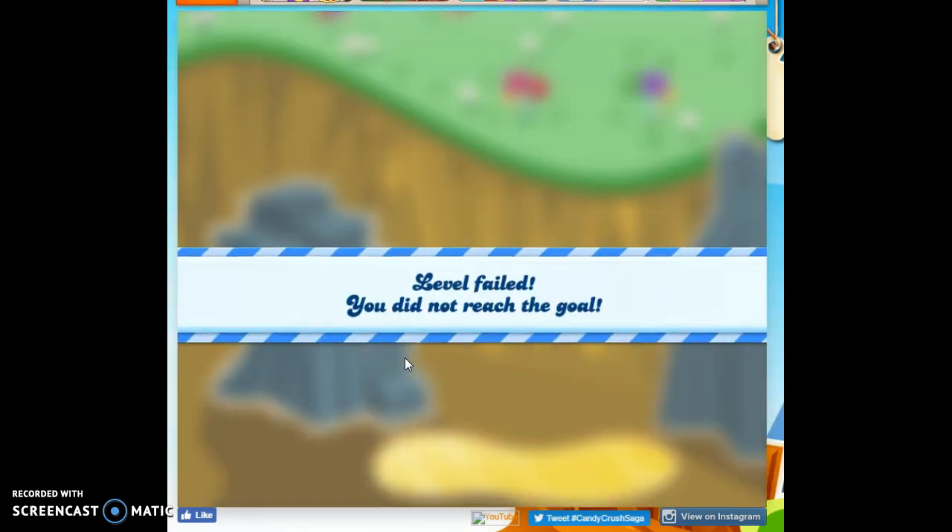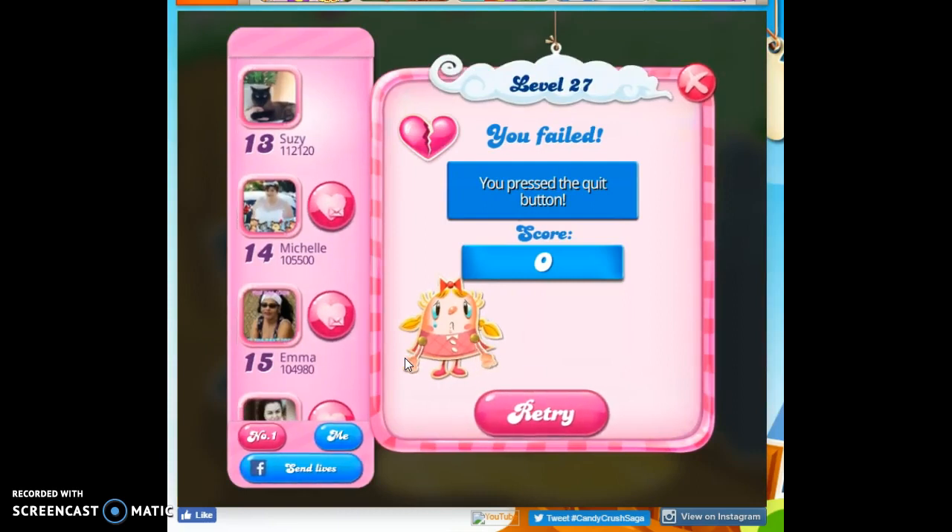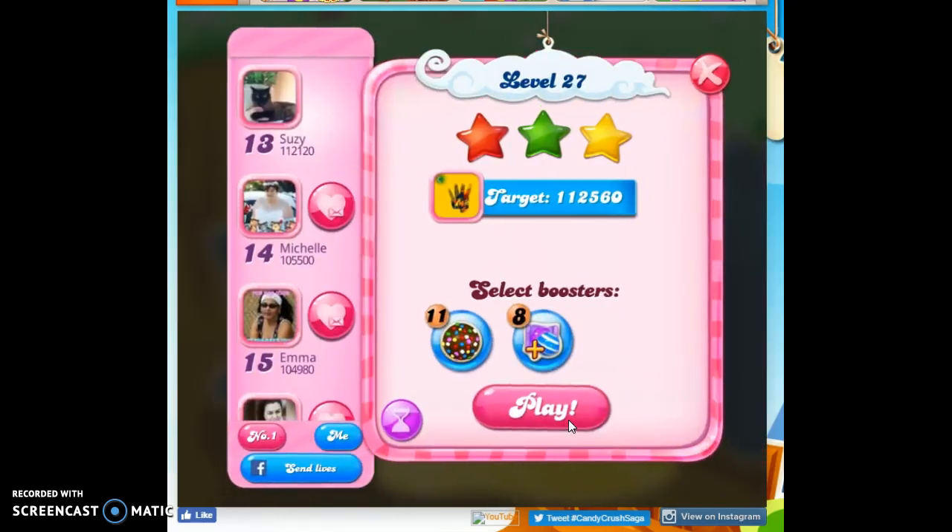Now usually, well, we learn something together. Usually on a level, we can quit without any bad things happening — no loss of a life, no loss of a booster. But my experiment here was that I should be able to do that with this. I guess once the time ticks away, we don't get the opportunity to quit without any bad things happening. It's actually considered a quit. So don't do that like I just did. We did get to see what the level looked like, but it's not worth it to lose a level.